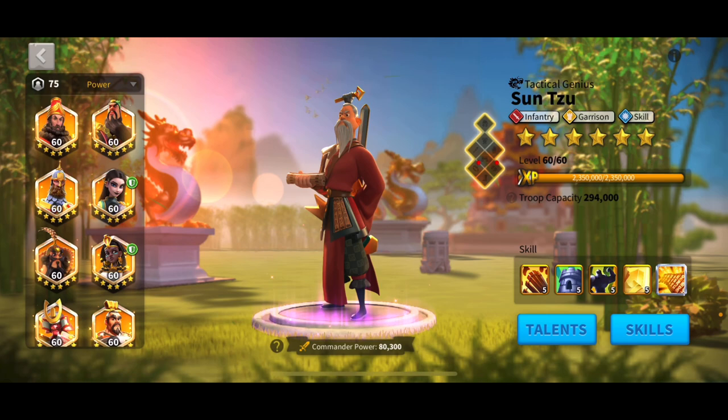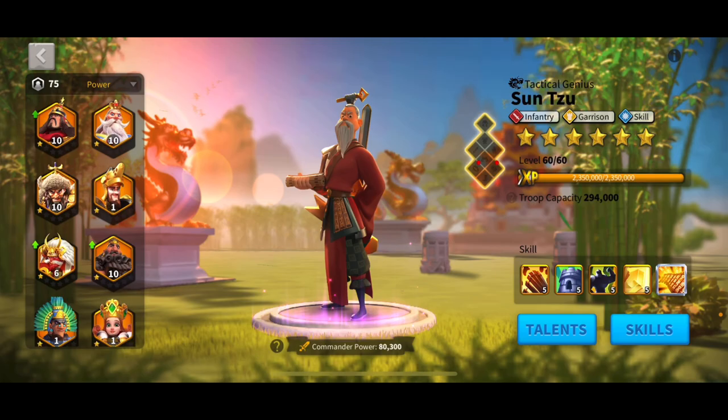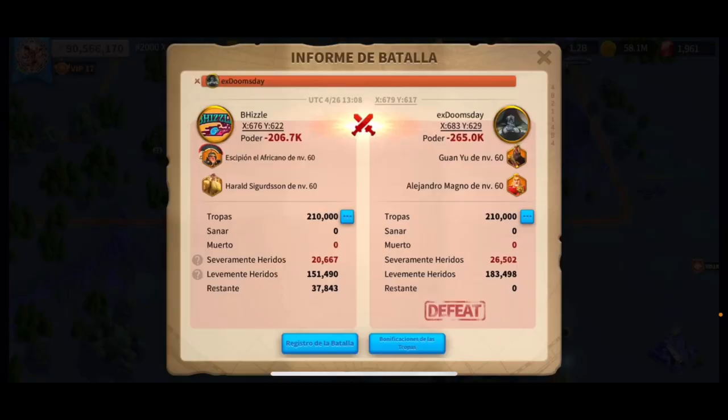The last thing I'm going to show you is a couple of reports. Here is a report with Scipio and Herald against Guan Yu and Alex — it's going to be kind of a single target damage scenario. This pair did really decently against Guan Yu and Alex. Guan Yu and Alex aren't that great anymore in general because they just don't have enough damage or defense to keep up with some of the new commanders coming out.